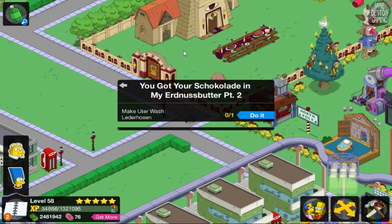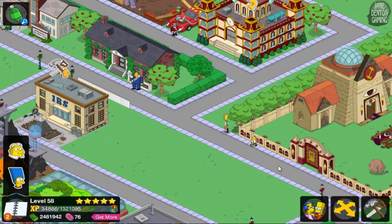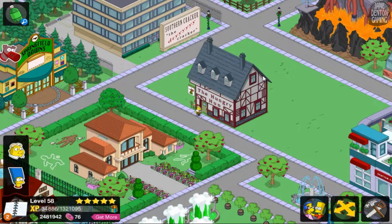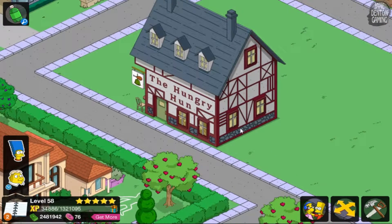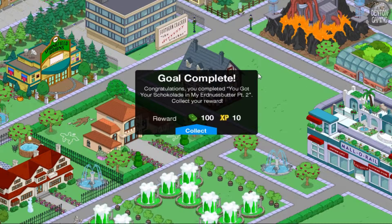You got your chocolate in my Erdnuss butter — Part 2! Make Ooter wash lederhosen. There's some animation — oh, people dancing around inside! Is that like a turkey leg? Now I'm hungry. Goal complete — congratulations, you completed Part 2! And I still can't pronounce it.